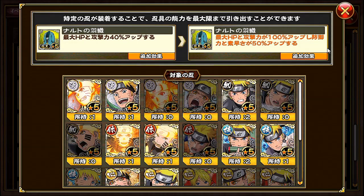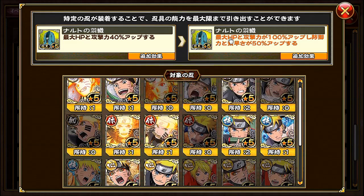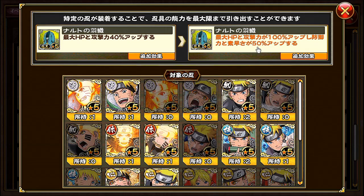Over here we have the clothing for Naruto. Max HP and attack is increased by 40%. If you equip this to the following Narutos, max HP and attack is increased by 100%, and also defense and agility is increased by 50%. And one of my viewers, Wigglytuff or Wigglypuff86, pointed out that this ninja gear is the orange type.